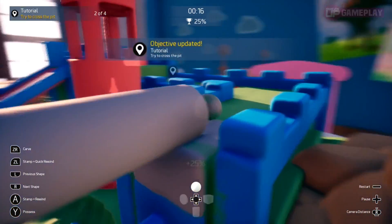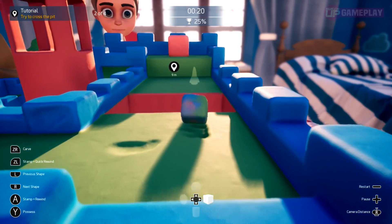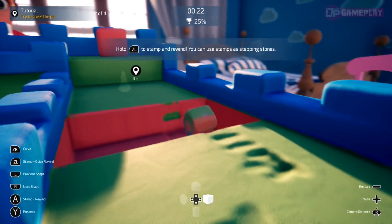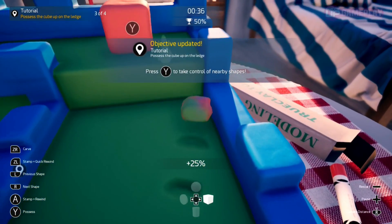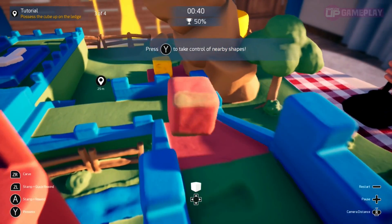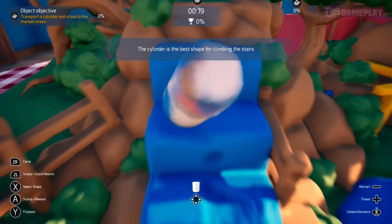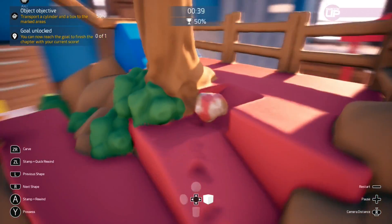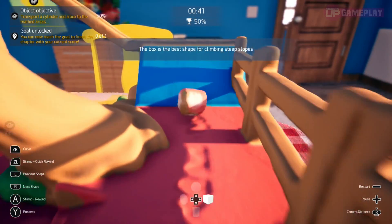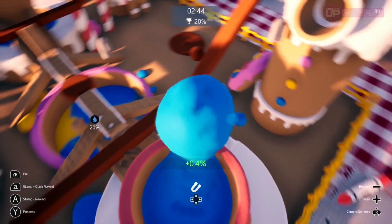There are a number of different clay shapes available. You start with a cube and you can swap or morph this out for a number of other shapes, such as a sphere from the get-go, whereas other shapes must be found strewn across the levels and can then be possessed. Each of the shapes has its own strengths — for example, the cylinder is better for climbing stairs whilst the cube makes it easier to climb steep surfaces. Some of the later clay shapes have even more fantastical properties, such as magnetism.